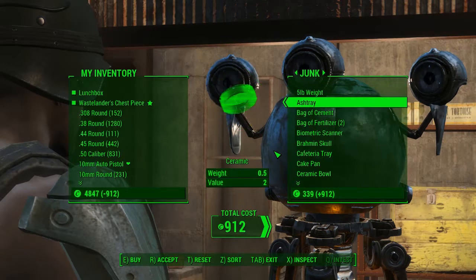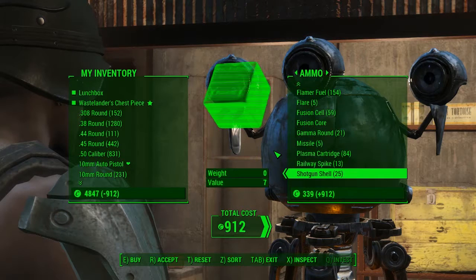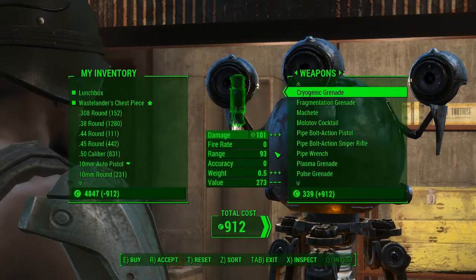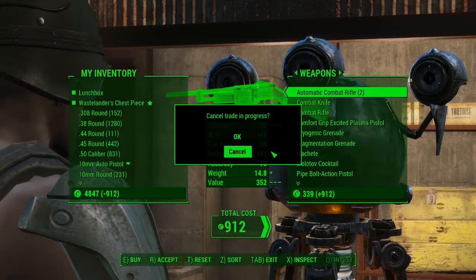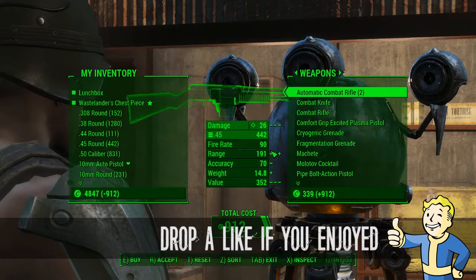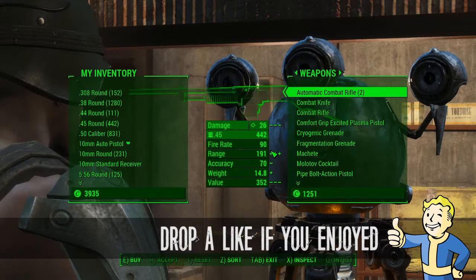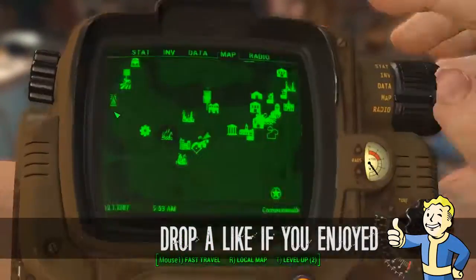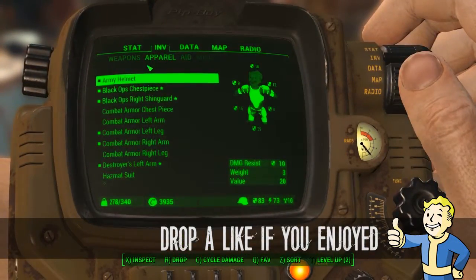For those of you who are pretty new to the game and have just made it to Diamond City, that is very affordable and pretty good. This is one of two pieces of the Wastelanders range that I've found, so it'd be nice to see if there are any more elsewhere. That is how to get the Wastelanders Chess Piece from Percy in Diamond City Market — thanks for watching everyone and I'll see you guys in the next one.